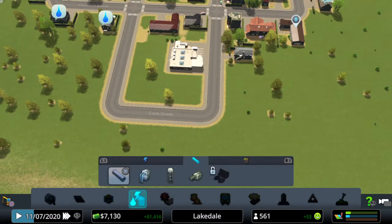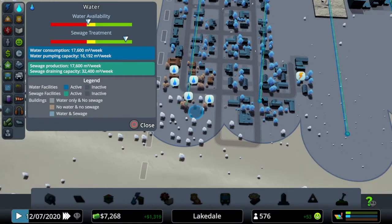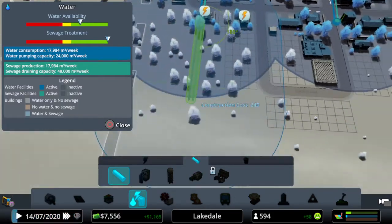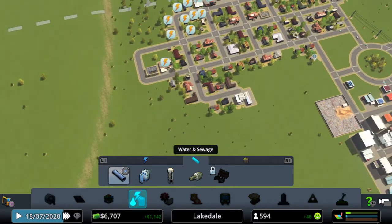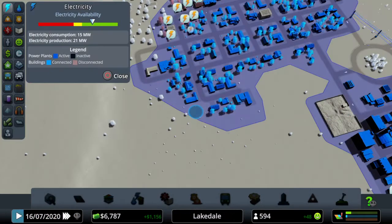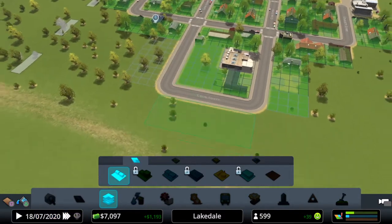Why have you not got water? It's probably because of the budget. Okay, here we go. Extend those. And now a bit more electricity — good. Let's put more of this in.